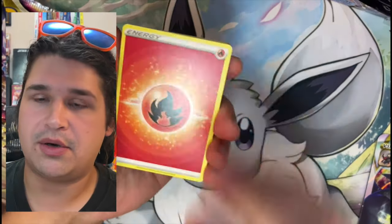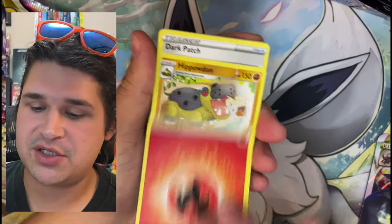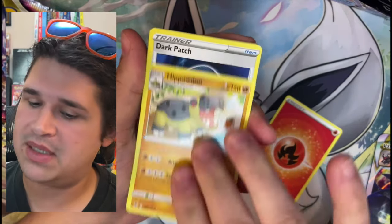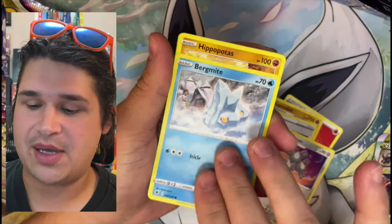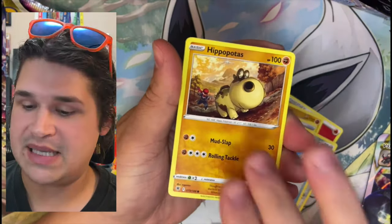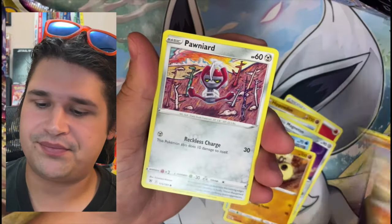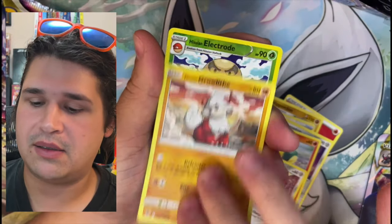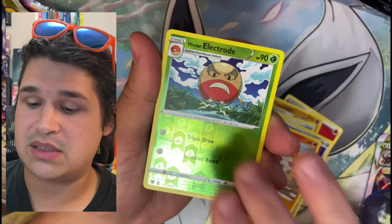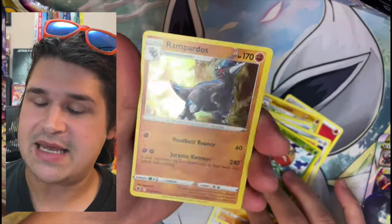Astral Radiance pack number one. Let's go — fire energy, Little Hippo, Dark Patch, Magneton, Bergamite, another Little Hippo, Cyndaquil, Growlithe — very cute card — and Electrode. It's nice but nothing there, nothing there.